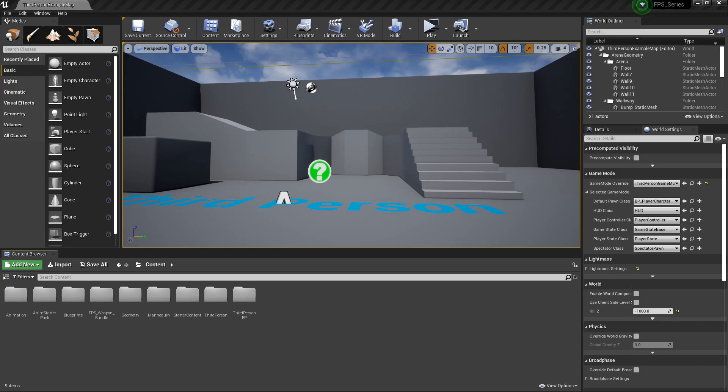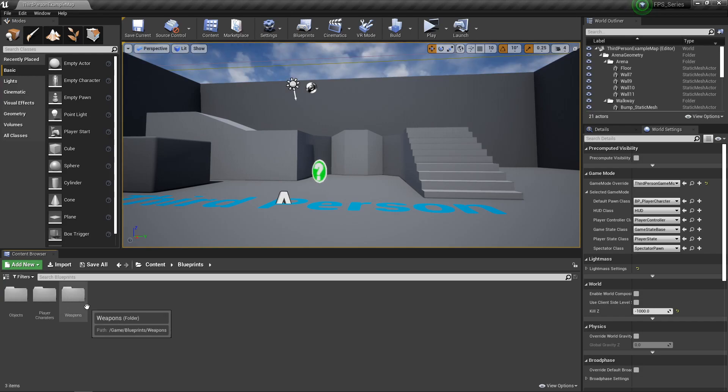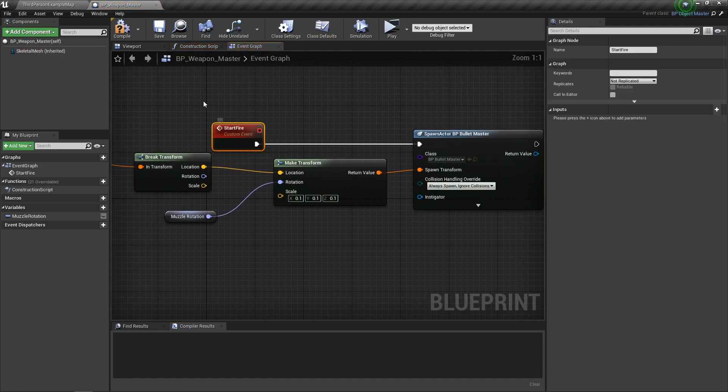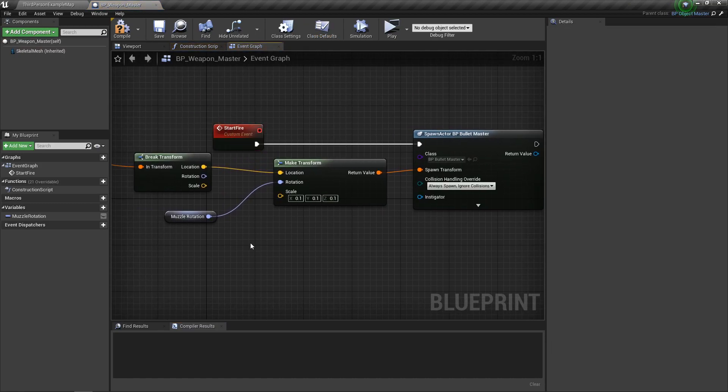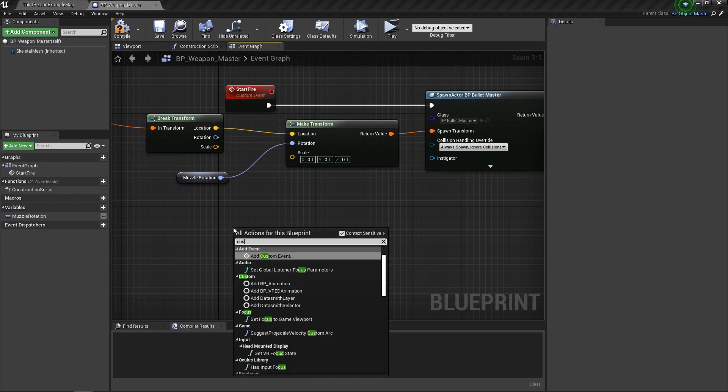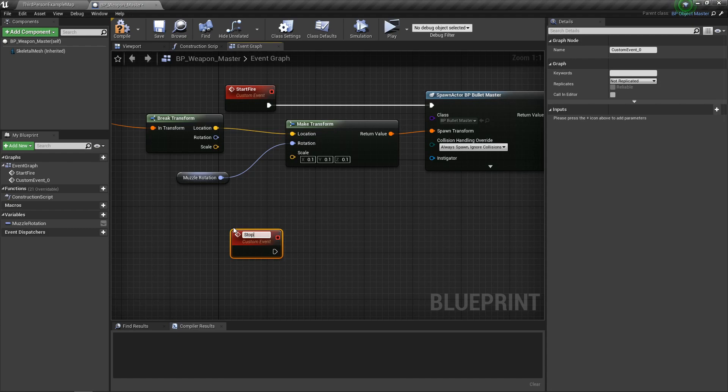To get started we're going to go into our blueprints folder, our weapons folder, and open our weapon master blueprint. We had our start fire and I said we would add stop fire later — this is when we're going to add it. So let's add a custom event called stop fire and leave that here so we have it for when we come back, because we're going to need it almost immediately.